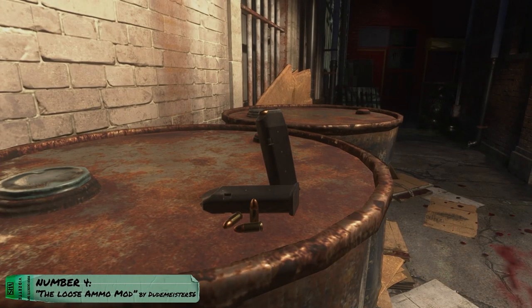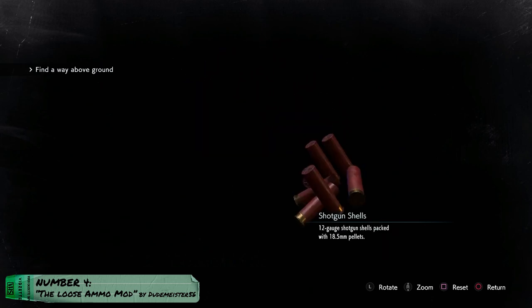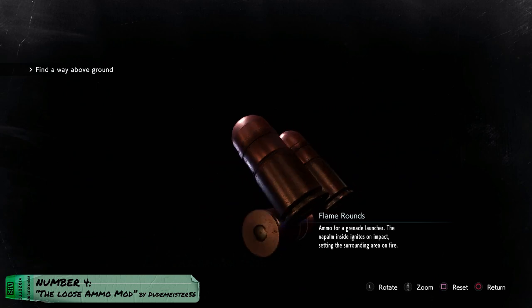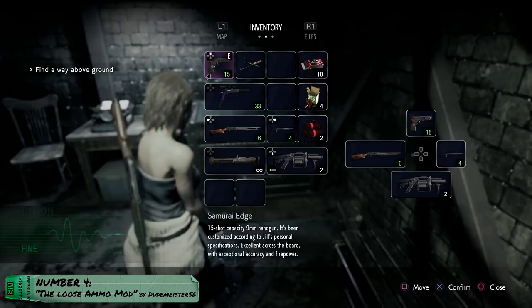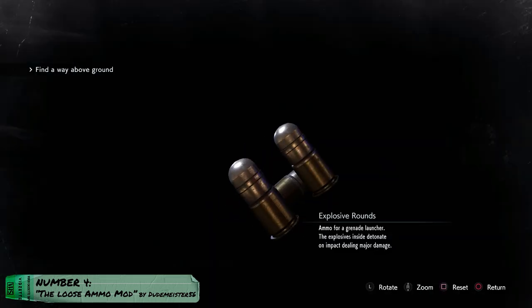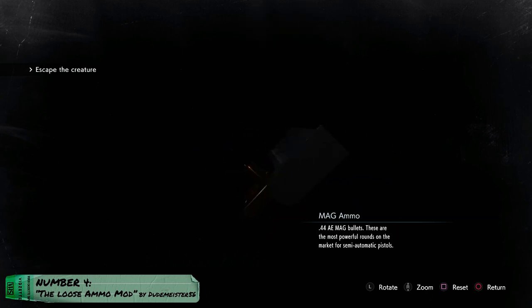Number 4: The Loose Ammo Mod by DudeMeister56. This one I don't like that much, but I feel you might. This mod changes the ammo pickup models to resemble loose ammo instead of a box of ammo for most ammo types in the game. The quality of the models is pretty good; however, it does not change the icons, so to me it looks a little off in the inventory. You could argue that it was intentional to keep it this way, and that's fine if you like it.